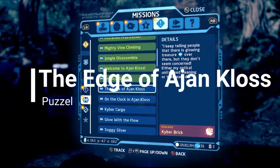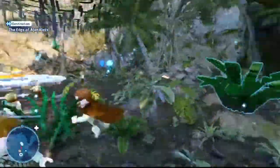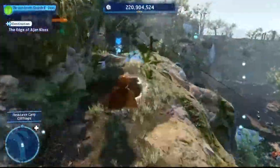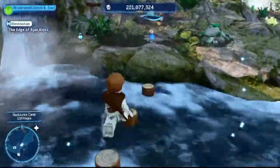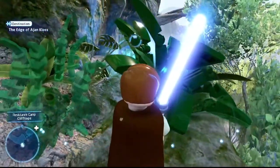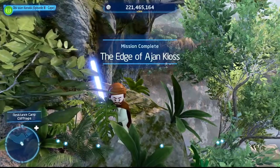Next puzzle: The Edge of Ajan Kloss. Follow the pathway back up to the area where we dealt with the sun-tanning droid from the No Way 2J side mission. Head over to the left side, destroy some foliage, pick up the kyber brick, and you've completed The Edge of Ajan Kloss.